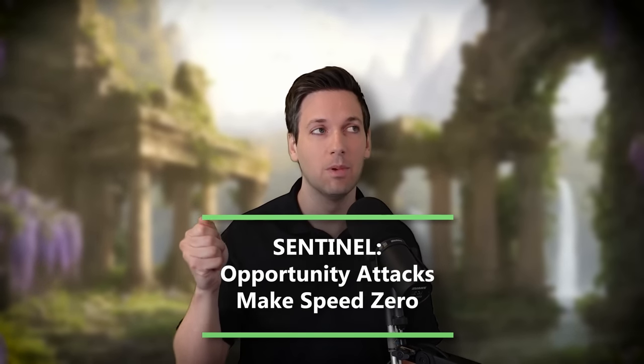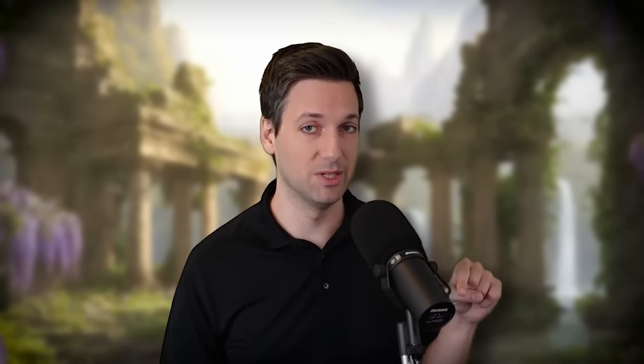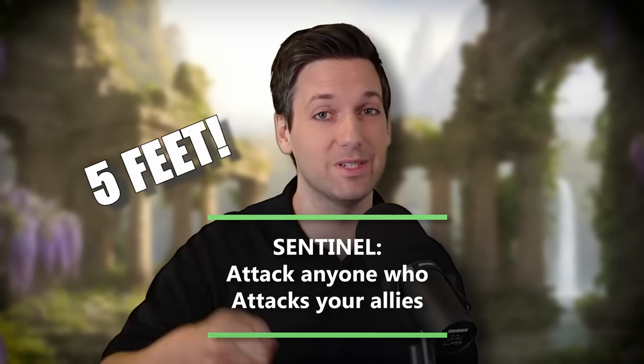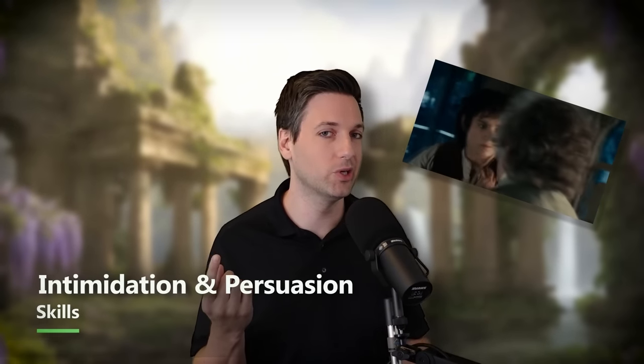Sentinel has three key features. First, when you make an opportunity attack against an enemy trying to get away and you hit them, their speed becomes zero — they don't get to run anymore, so they're stuck close to you. Oh wait, they can't use the Disengage action either, because of part two: you can still attack enemies even if they use the Disengage action. And finally, to encourage attacking you over your allies, if they attack your ally while within five feet of you, you get to use your reaction to make another attack against them. Being a Human Variant also gives you a free skill. Between race, class, and background, the four skills that really matter for tanking are Intimidation, Persuasion, Athletics, and Perception.